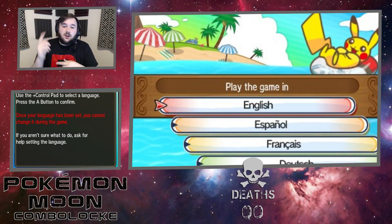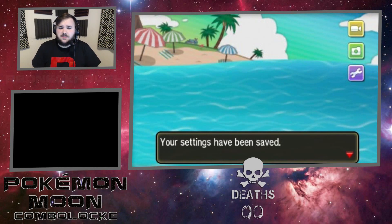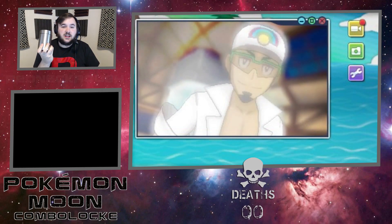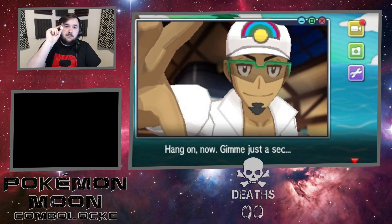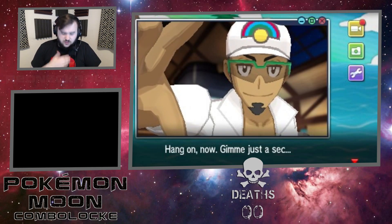I'm gonna go over the rules. Combo Lock involves rolling dice - one of these little six-sided dice. First off, it follows the main Nuzlocke rules: you can only catch your first encounter in an area, but that is modified by the die. We will roll the die when we get to a new area. You have to nickname each Pokemon you get, and if it dies in battle you permanently box it or release it. I always prefer to just do a graveyard box for sentimentality's sake.